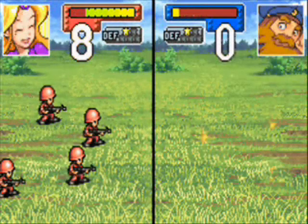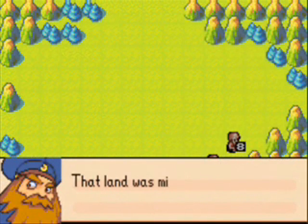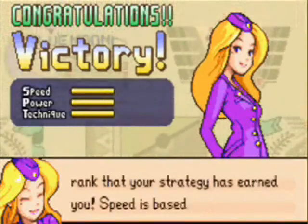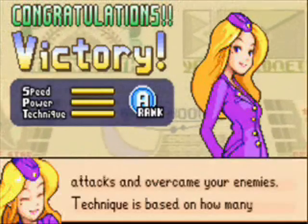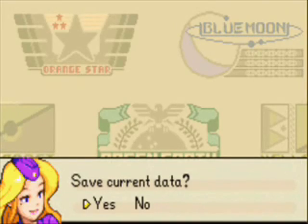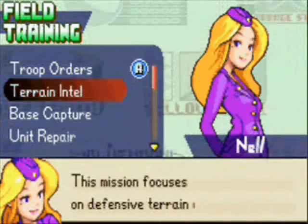Nell does a pretty good job of explaining everything in this tutorial. But that was a pretty easy mission — all you had to do was kill those two units. We were able to get the first attack advantage in, so that was no problem. At the end of each mission or each battle, you get a ranking based on how well you did: speed — the faster you finish, the higher your speed ranking is; power — how many enemy units you destroy and how efficiently; and technique — based on how many units you lose. The less units you lose, the better your technique score is.